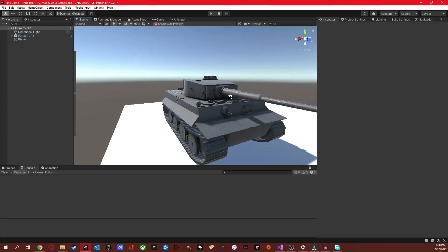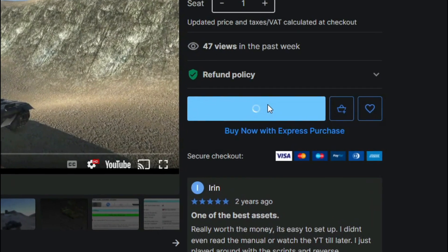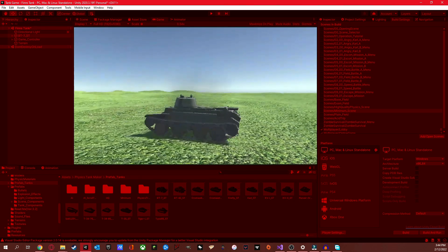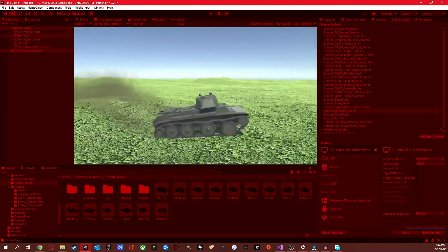Now that we have our tank, let's make this thing move. Instead of programming all the physics myself, I want to pay someone else to do it. Tank game. Works perfectly. I can shoot, charge, everything. I've made my tank game. Now I don't have to be a game developer — I can release this. Slap my name on it. There we go.